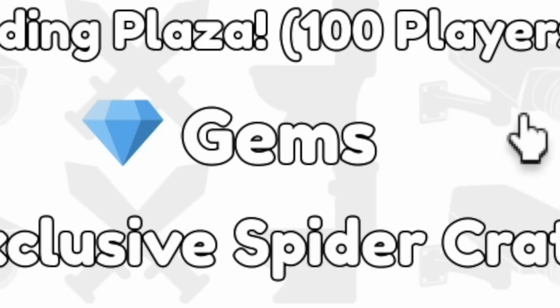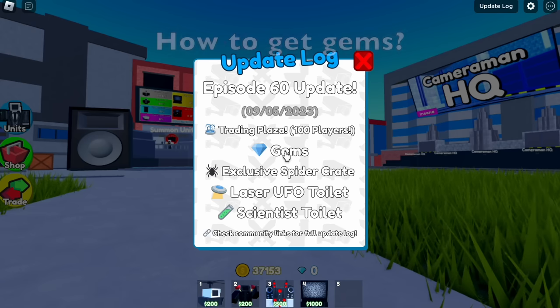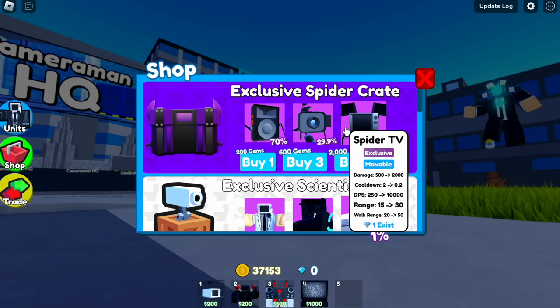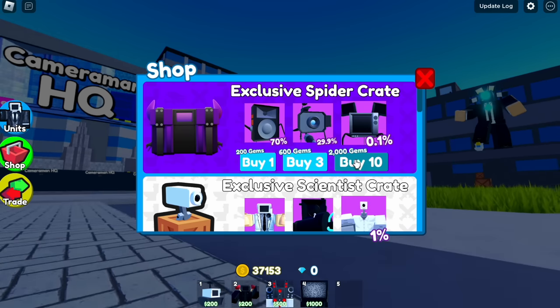That is the new currency in the game. So the question is how to get gems. I noticed that you need gems in order to buy the new exclusive spider crates. As you can see, 2,000 gems to buy 10, 600 gems to buy 3, and 200 to buy 1.